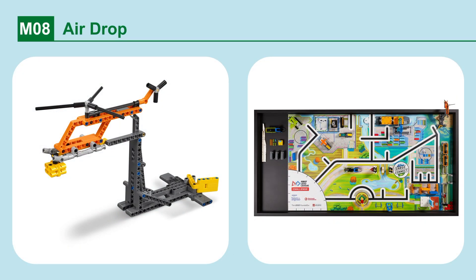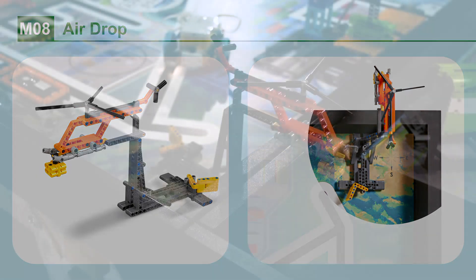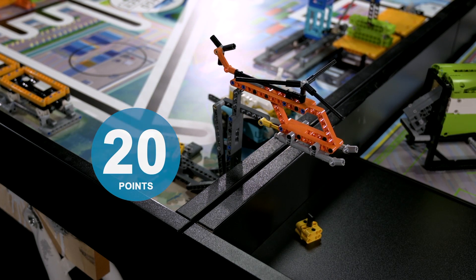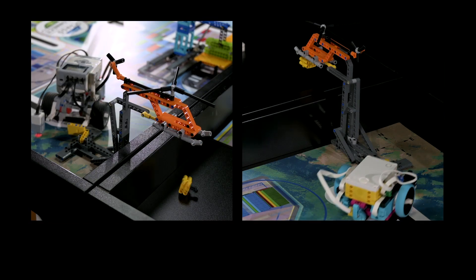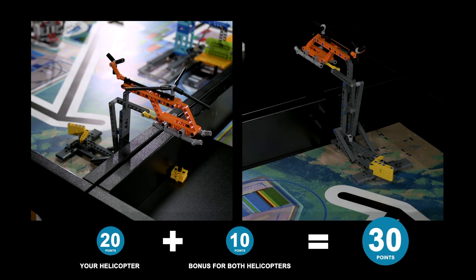Mission 8: Airdrop. Release the food package from the helicopter onto the other field. If the other team releases the food package onto your field, deliver it to the Cargo Connect circle. Points are scored if the food package is separated from your helicopter, and if the food package from the other field's helicopter is completely in your Cargo Connect circle. If both teams have separated their food packages from their helicopters, a bonus is scored. The maximum score possible is 40 points for each team.